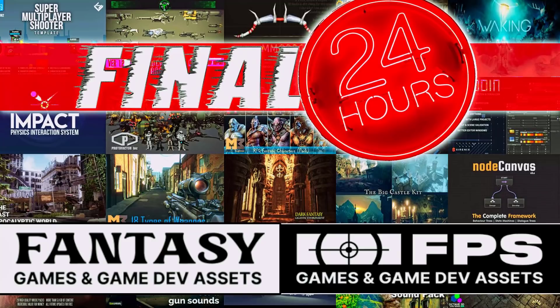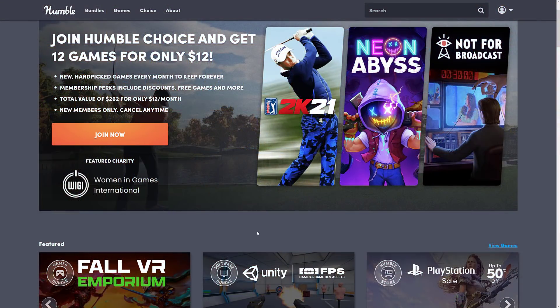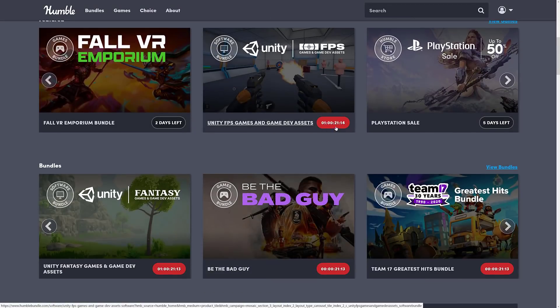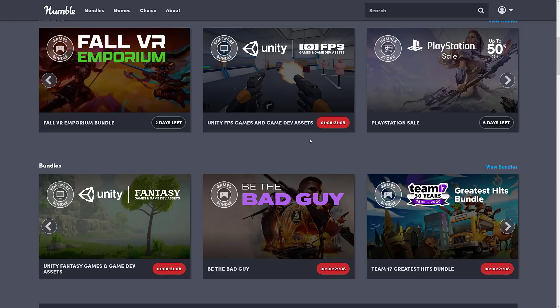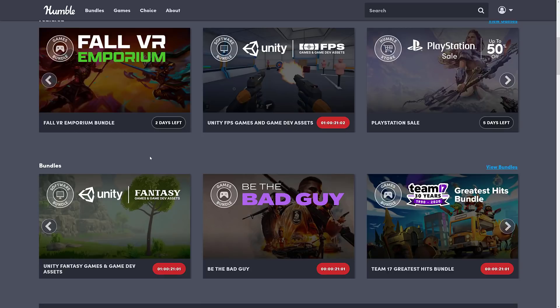Today we're going to look at basically the best of the rest — the other things you guys have requested. As of the time I'm recording this there's 21 minutes and one day left, so by the time this is up we basically have 24 hours remaining in both bundles. Two weeks ago, the Fantasy Bundle was set to end and they extended it for two weeks. There is an outside chance the Unity FPS Bundle could get extended — don't bet on it.